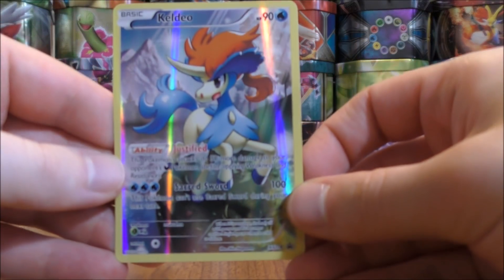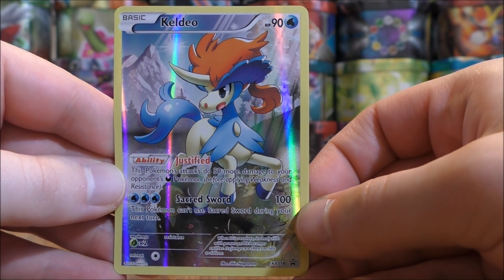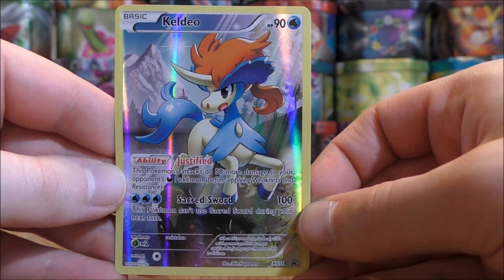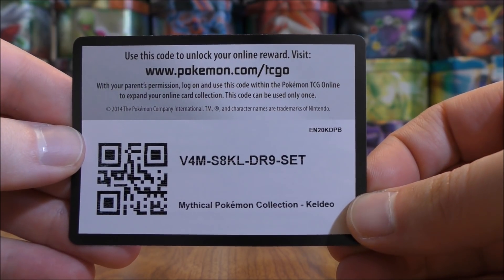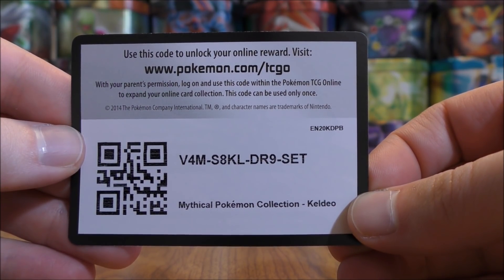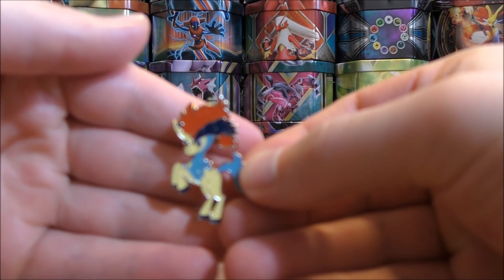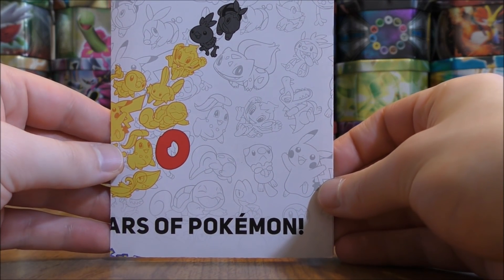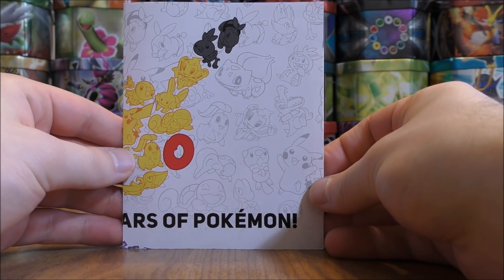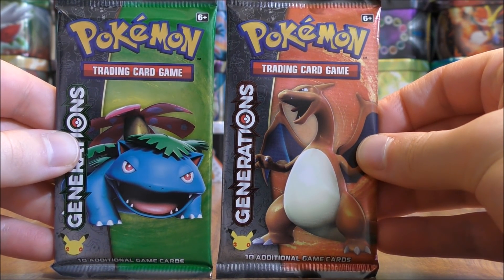The box is opened up. Here's a look at the Keldeo Black Star promo — XY118 is the card number. Really like the background on this card, pretty cool looking. Here's the online TCG code card — you can always add me on the online game, Primetime Pokemon. The Keldeo pin, the poster celebrating 20 years of Pokemon, and the two booster packs with Venusaur and Charizard on the cover artwork.